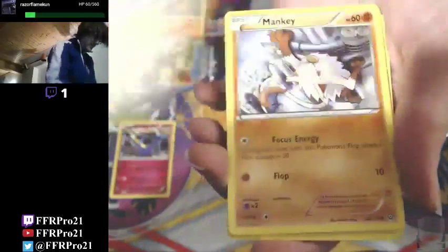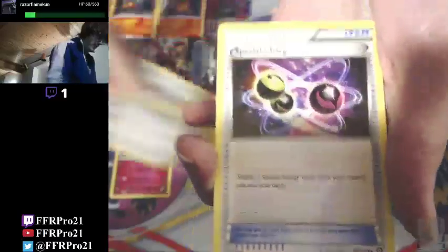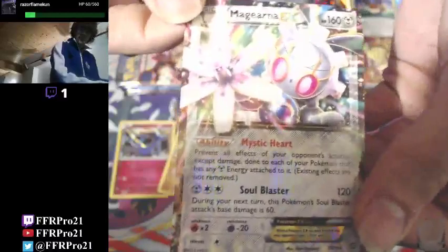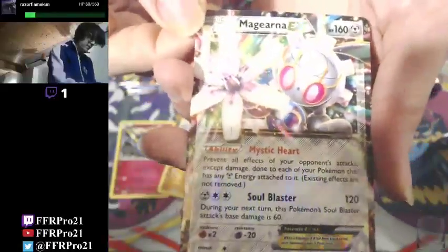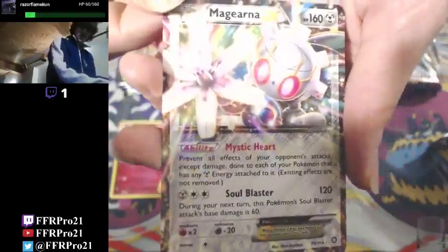Here we go. After this we'll start round one of the GX box battle between Umbreon and Incineroar. Let's see where we'll get the first point. There's a rare reverse holo - Armaldo! So yeah, double rare pack, gotta love it. And our first ultra rare is a Magearna EX! Awesome, we'll take that. Four packs in and we have our first ultra rare card.